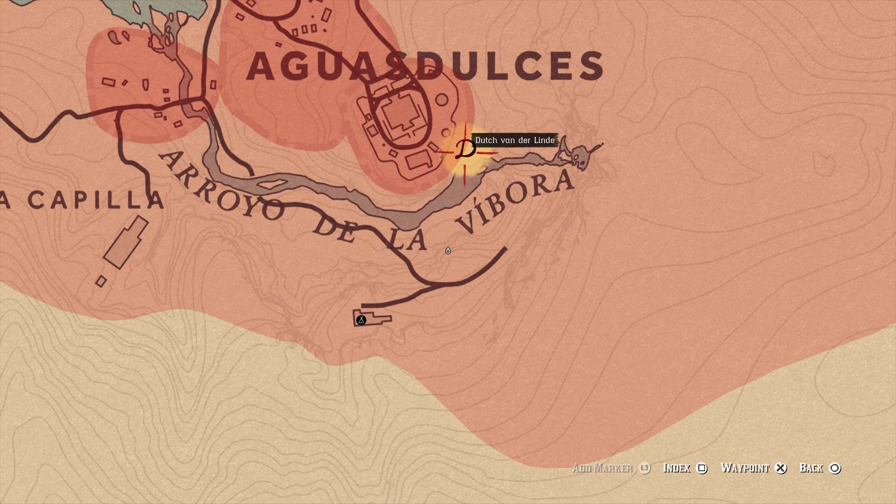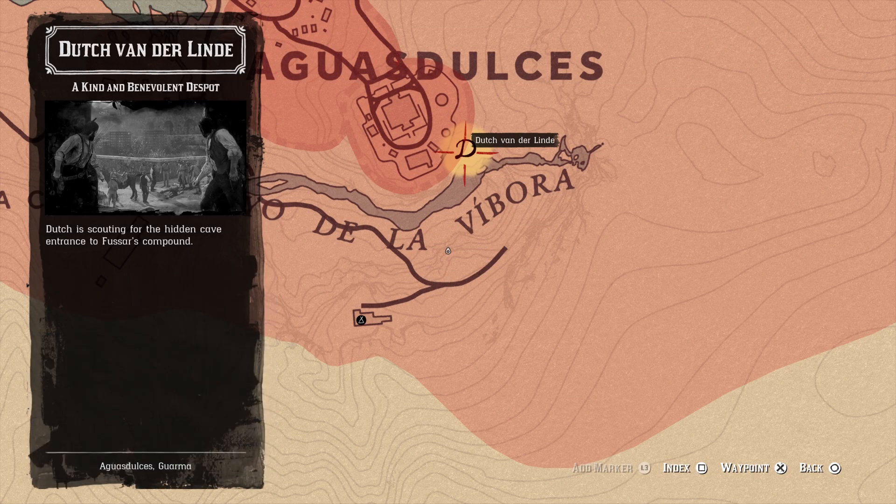This one starts with Dutch right here. Now if you are going for 100% on your compendium, you will need to hunt down all 7 of the unique animals in this area before starting this mission. As soon as you start this mission, you'll be put into a chain of missions that will result in you leaving the island and never being able to return. So if you're going for that 100%, find those animals now.